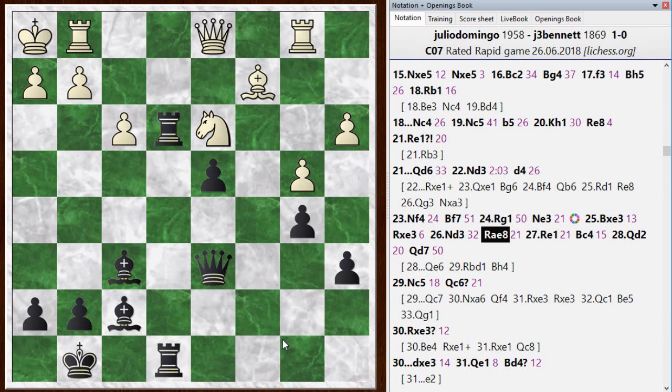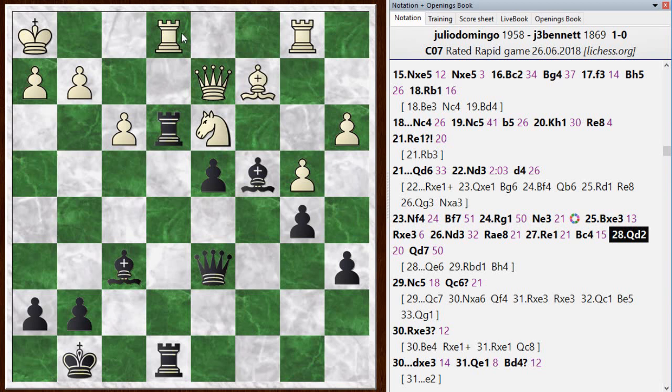He brought his rook back to e1. I wasn't sure I wanted to take that — he would take back with the knight, and I couldn't tell if that accomplished much. I'd rather get rid of that knight if I could. So I went bishop to c4, trying to put pressure on it and clear the obstacles out of the way of the pawn. He went queen to d2, lifting his queen up so his rooks are connected — and now if I trade he just brings another rook over.